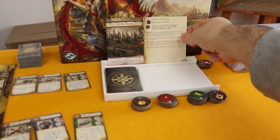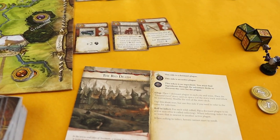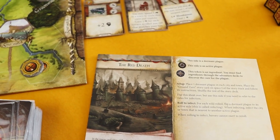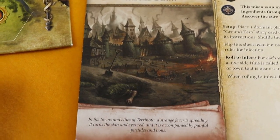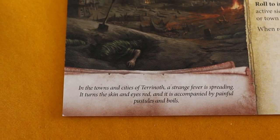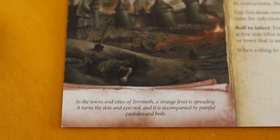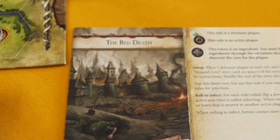Now let's take a look at our scenario, the Red Death. I'll be honest — this is the first time I'll be playing this. Both the Red Death and the Locust Swarm I've never tried before, so this will be the first time on the live playthroughs. The flavor text says: in the towns and cities of Terenoth, a strange fever is spreading. It turns the skin and eyes red and is accompanied by painful pustules and boils — not good.